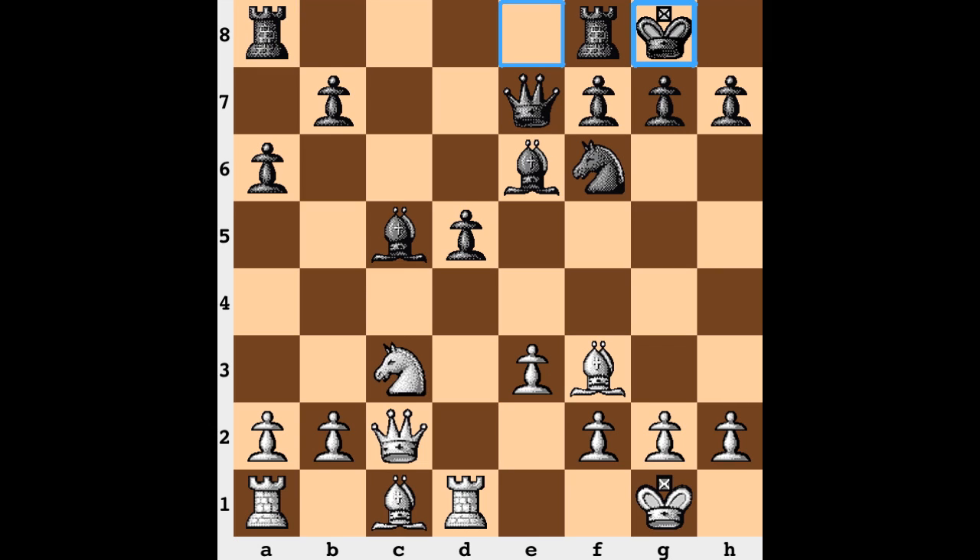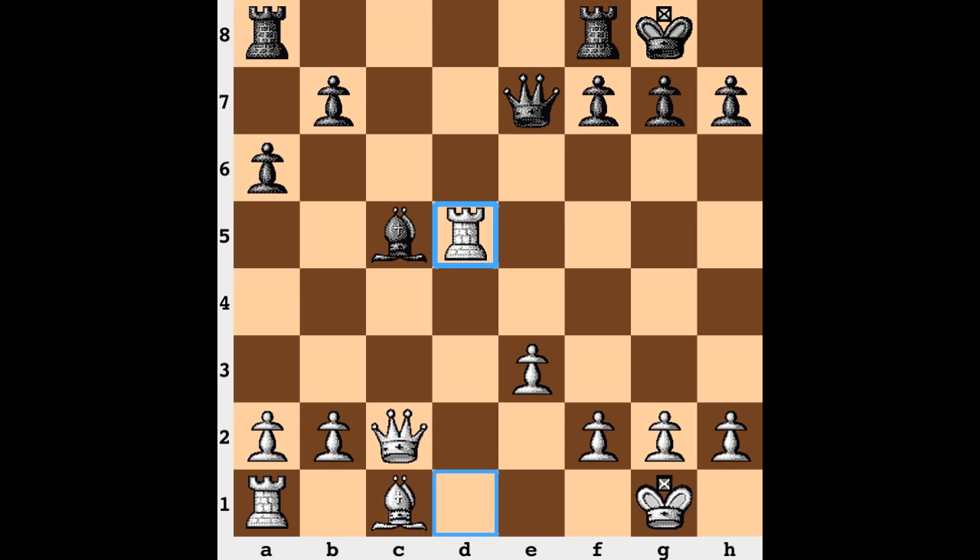Black castles and white goes for it, grabbing on d5. After bishop takes, bishop takes, knight takes, rook takes — the position has simplified quite a bit but white is now up a pawn.